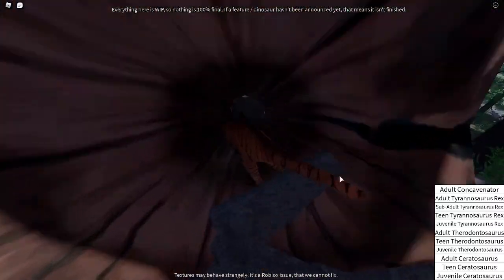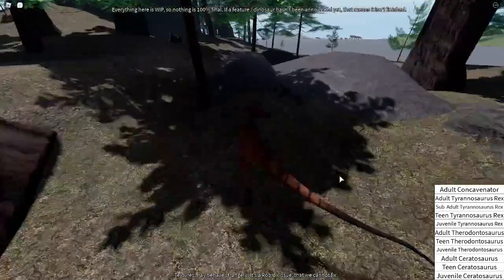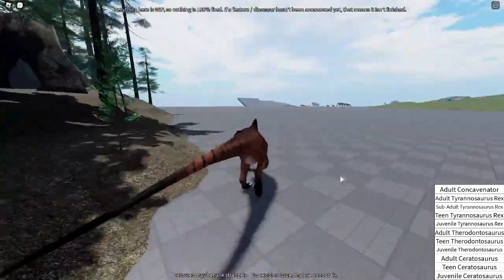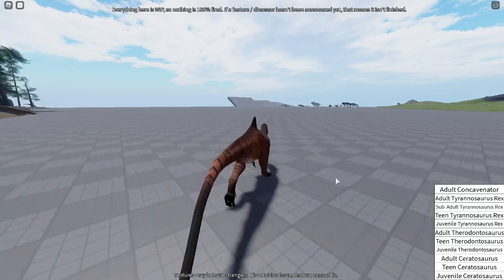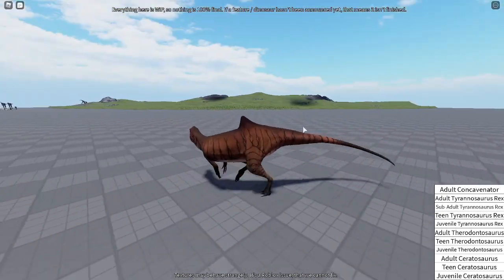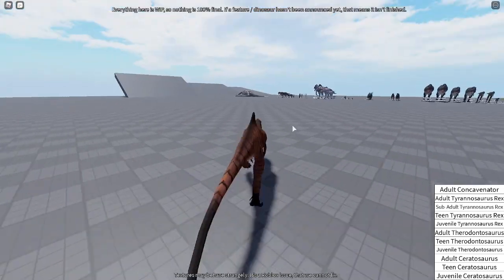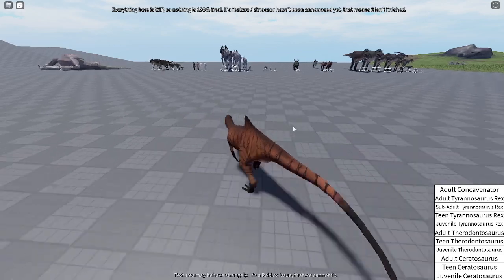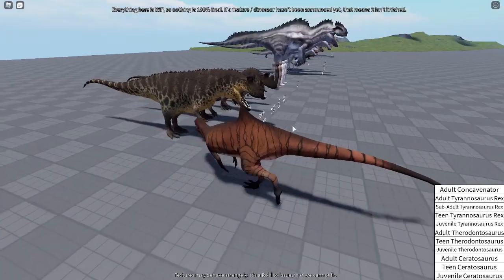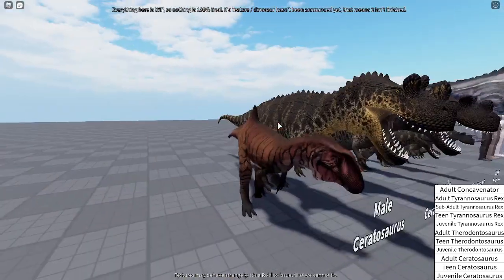Another thing I'd like to note about Concave Nitor is it can fit through stuff like Serato. I'm pretty sure it's a lot more agile than Serato, but I don't know if it has as much health. I'm pretty sure Serato is bigger than it. Serato is definitely bigger than Concave Nitor, and I'm pretty sure Serato is going to have a lot more health.